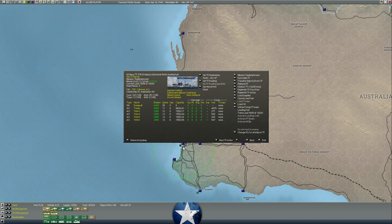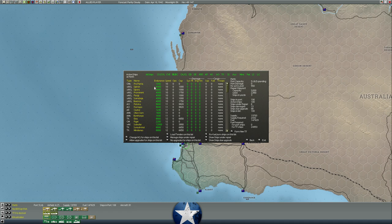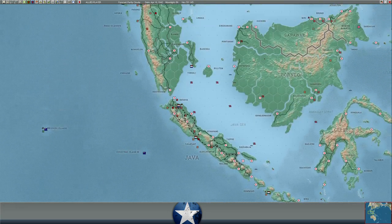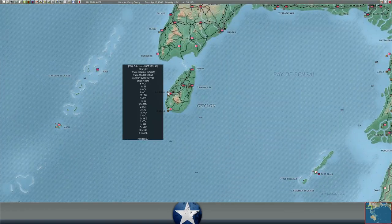We are loading some fuel on some AOs. I think it's probably a good idea to get some fuel on one of these faster AOs that we have at Perth — it's 18 knots — to try and get them up toward the carriers, which are still at Colombo. It wouldn't be a bad idea to have a fleet oiler nearby.